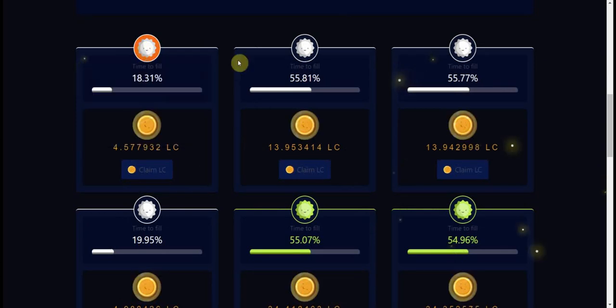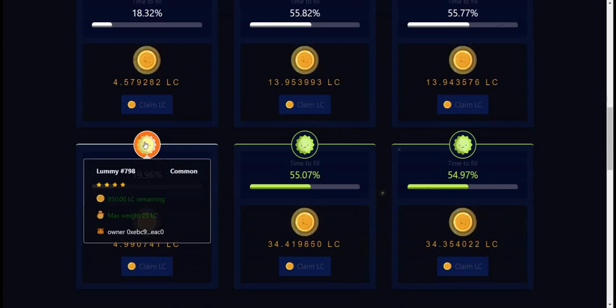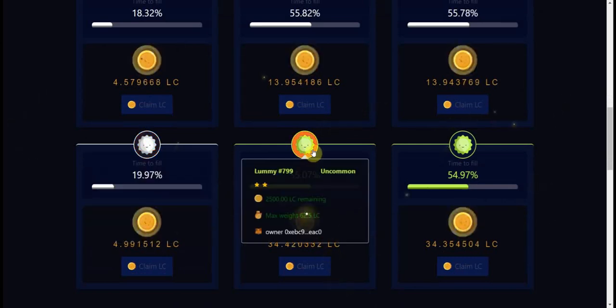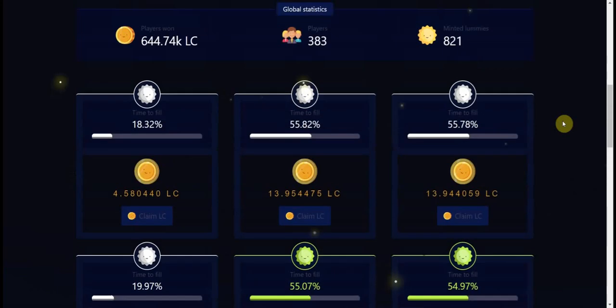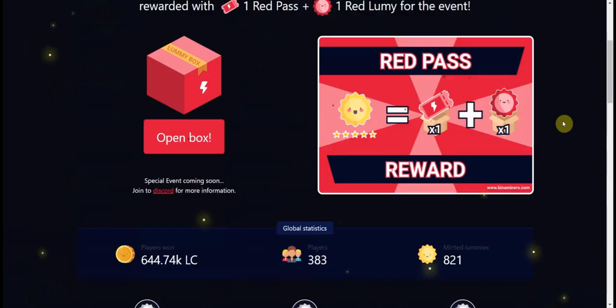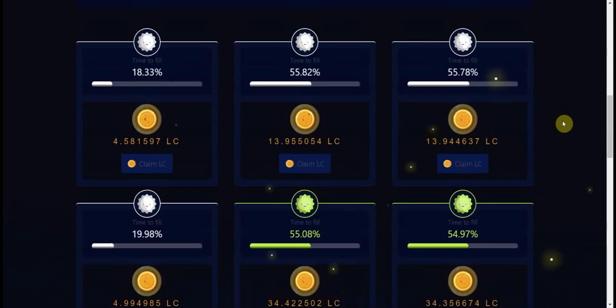Unfortunately I didn't have that luck myself. I got: three-star common, two two-star commons, one four-star (which I'm very happy about), and two two-star uncommons. I didn't get crazy luck, but at least I didn't have any one-stars, so that's pretty okay.